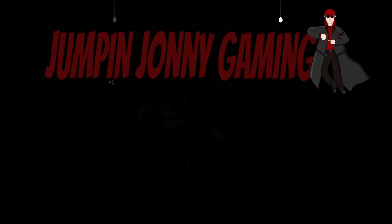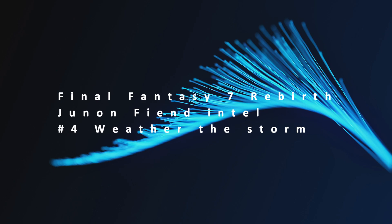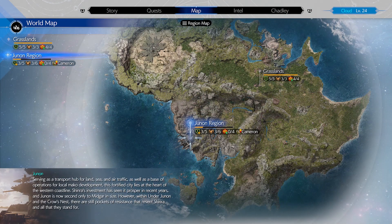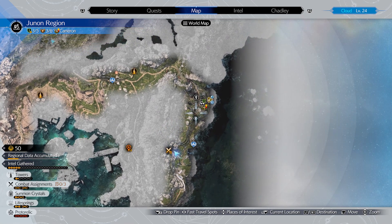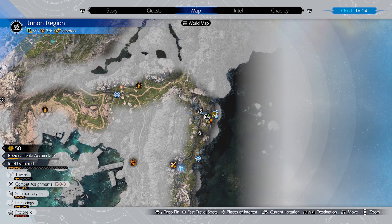Hello and welcome to Jumpin' Johnny Gaming. This Final Fantasy 7 Rebirth video shows you how to complete the Fiend Intel 4, Weather the Storm, located in the Junin region. It's on the right side of the region, south from Crow's Nest.